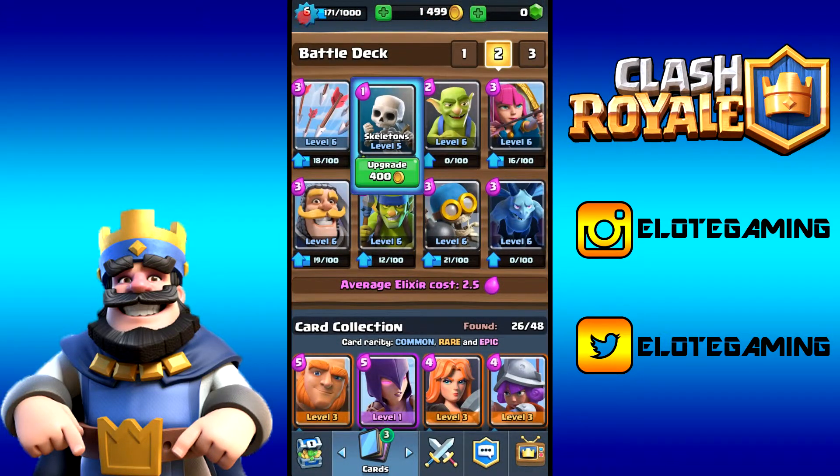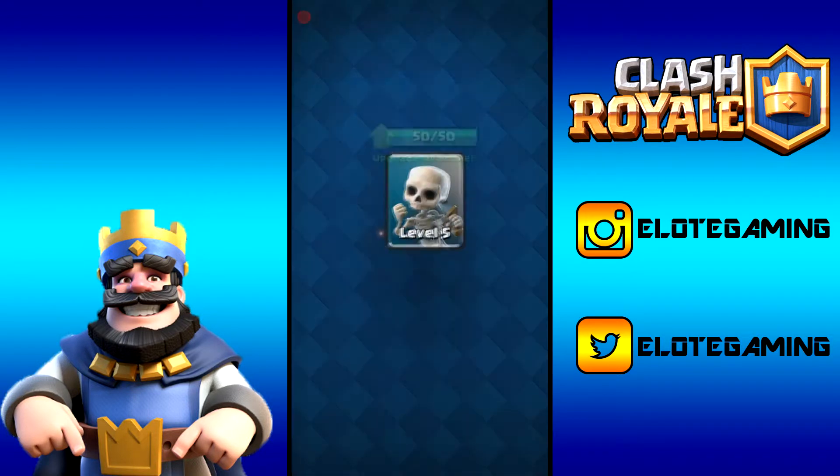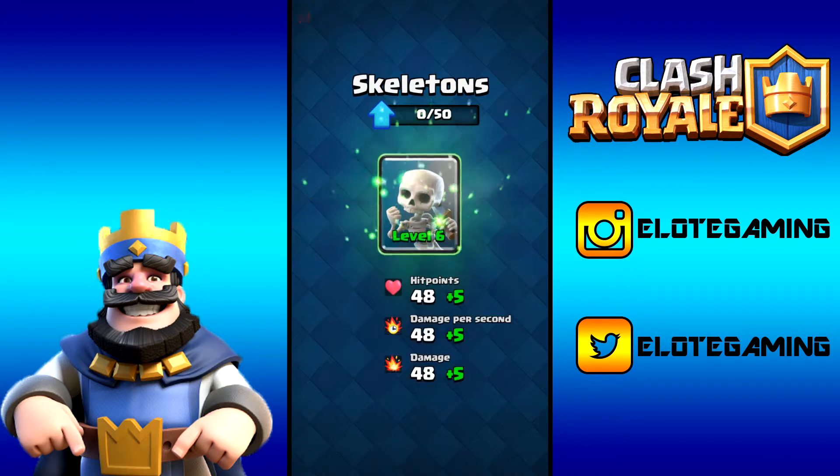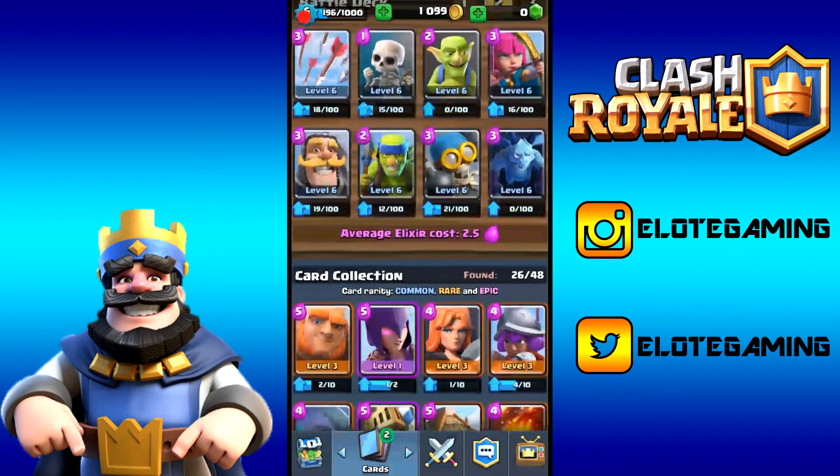Seven card upgrades across five chests. Let's do skeletons — the one-elixir beauties. Five extra hit points, five extra damage, and five extra damage per second — everything scales the same. 400 gold to upgrade that. Boom, there we go, 25 XP getting us closer to 1,000.